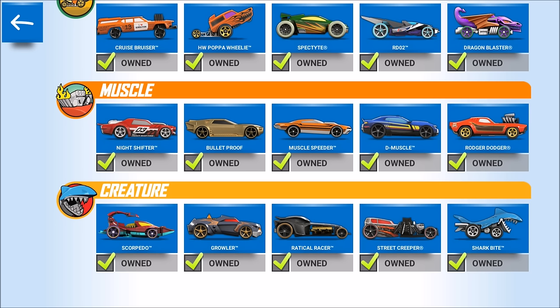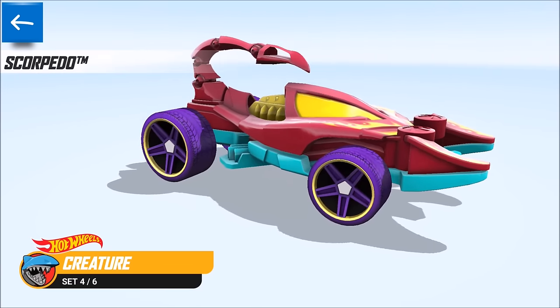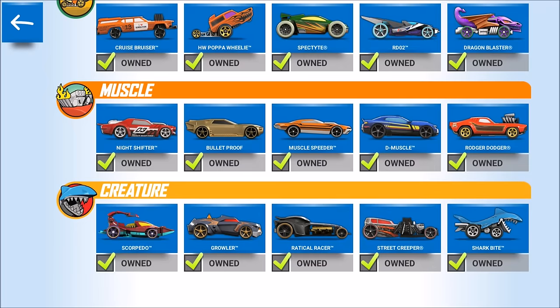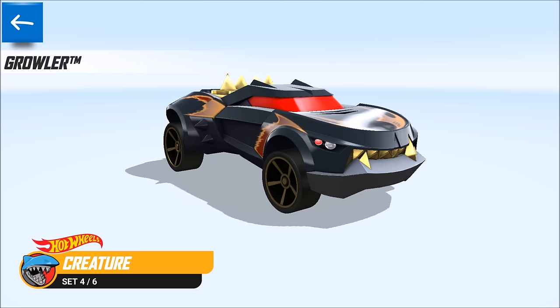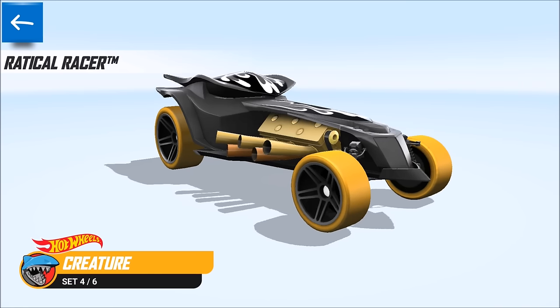In the creature section we have a big variety of different cars — kudos to Hot Wheels for designing those. I'm actually in love with them and want to buy some on eBay. We got the Scorpido — basically you're driving a scorpion — and then the Growler, which is an outperforming, very fast and easy-to-handle ride. I did some amazing times with the Growler.